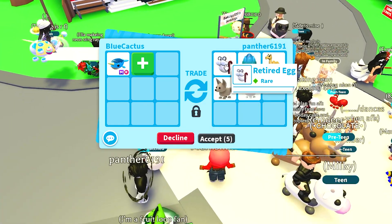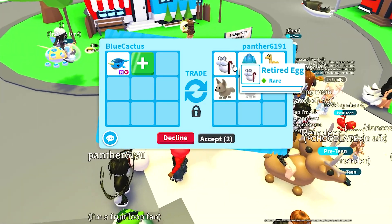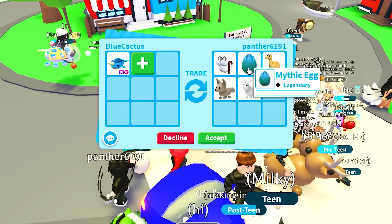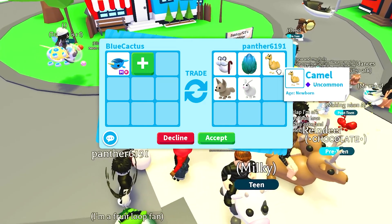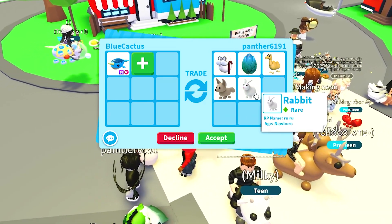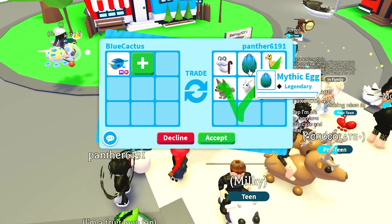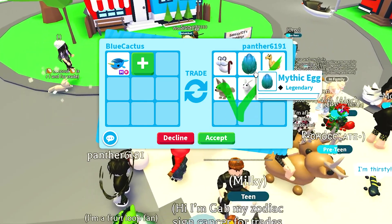Panther6191 is offering up a retired egg — which requires a VIP pass to get — a mythic egg, a camel, a fennec fox, and a rabbit. Even so, unfortunately it's just not that great. The only valuable thing in here would be the mythic egg, and that's only because it's no longer in the game.